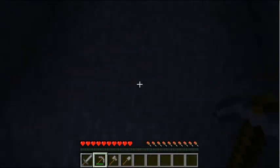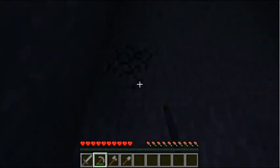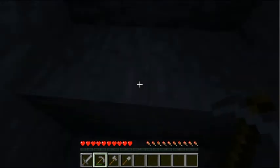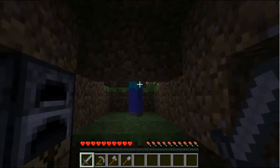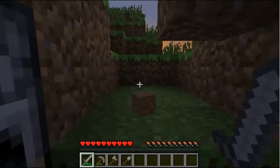I'm just waiting here for day — it's about to come up, look at the little bit of sky right here. Once you're waiting for night to end, a good idea is to branch mine: make a stairway heading straight down like this. As you go down you run into resources like iron and coal — it's just a safe version of caving.